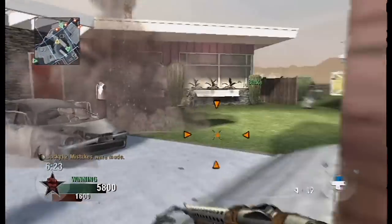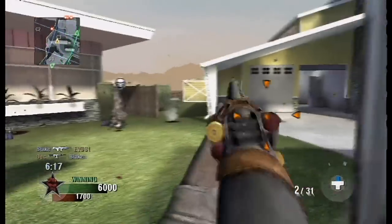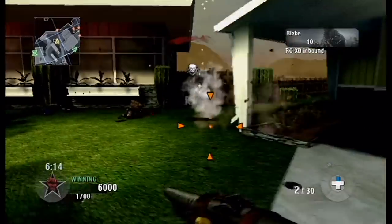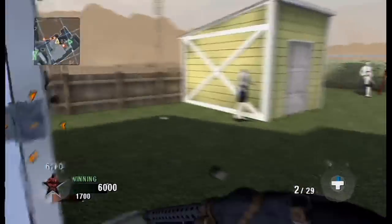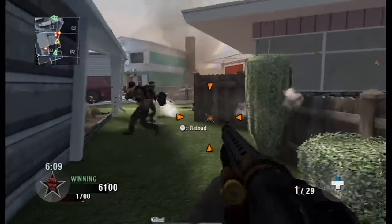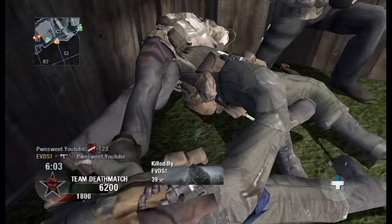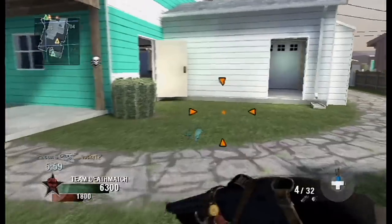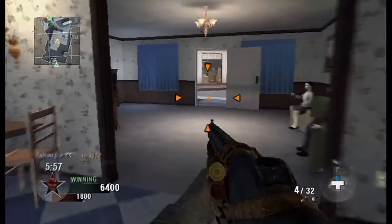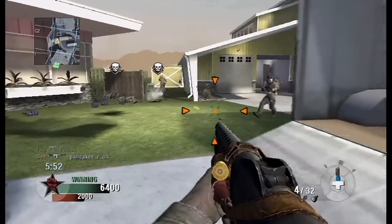I didn't even get a high score in this gameplay — this is one of the first matches I had with the Stakeout. I thought it was entertaining because I do a few pretty cool shots. There was a guy who jumped off a balcony and I shot him midair, which was cool. I died here because I thought there was only one person in this corner, not two. Anyway, thanks for watching and have a good day.